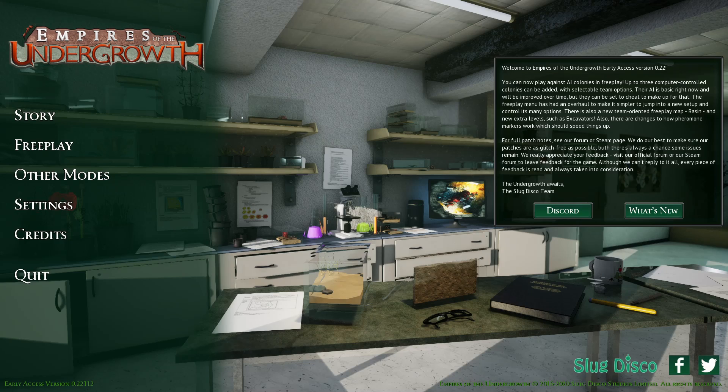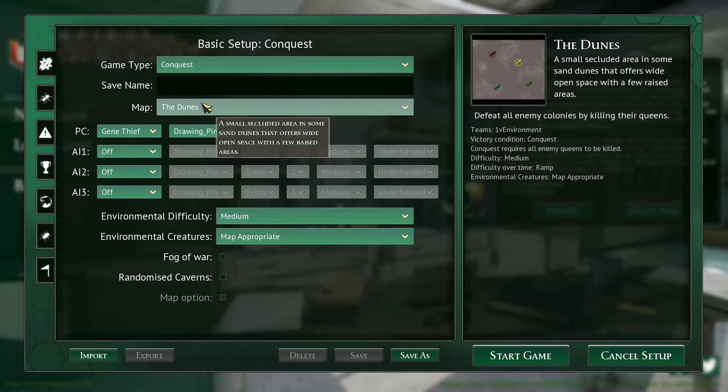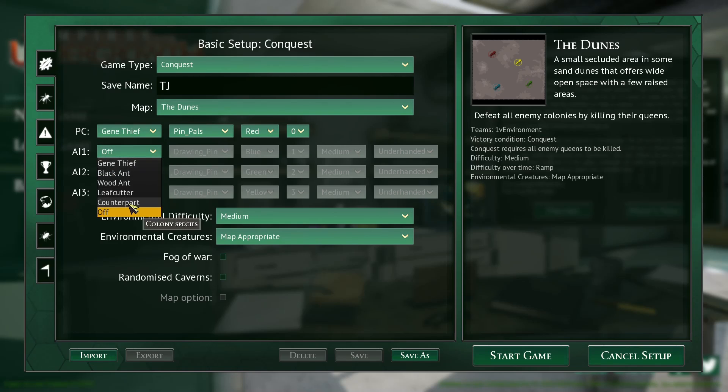I'm going to build some workers - I'm not too sure on that one. I'll probably put everyone on off, but yeah thanks for that TJ. I'm going to just do it on a dunes map - this is my favourite. Gene thieves, we're going to have to use those because none of the others have got leafcutter majors. Black ants - I'm not sure whether they're all on the same colony.